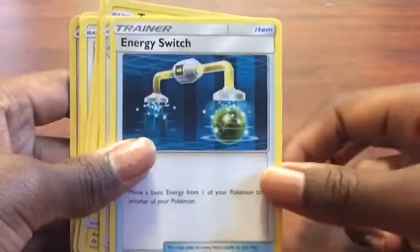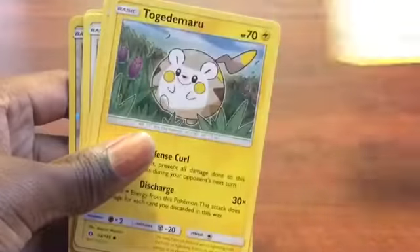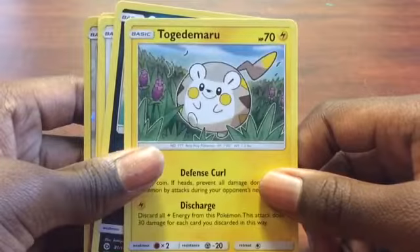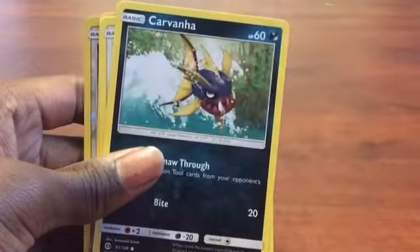I got a trainer card, an energy switch. Trumbeak, 80 HP. Togedemaru — whatever — 70 HP, thunder Pokemon.